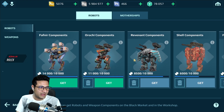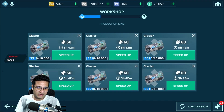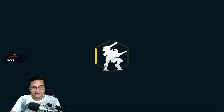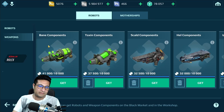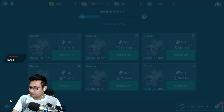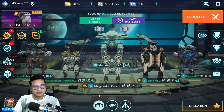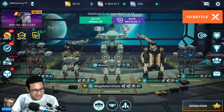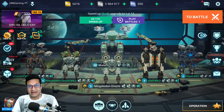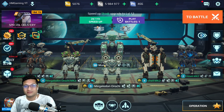I did get a fafner, an orochi, and two revenants. How many venom components do I have? I don't need that — where is the freaking venom? 6000 — there you go. Well, that's it for today guys for the crate opening. I'll see you in the next live stream. Bye bye, take care, love you all!